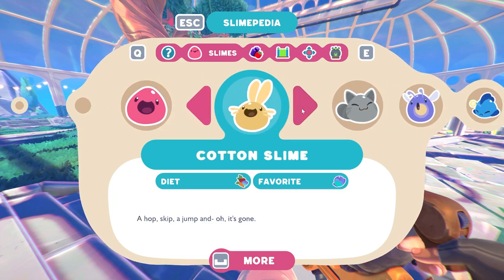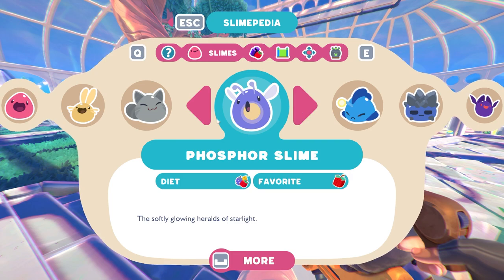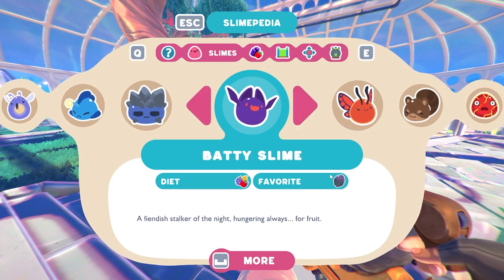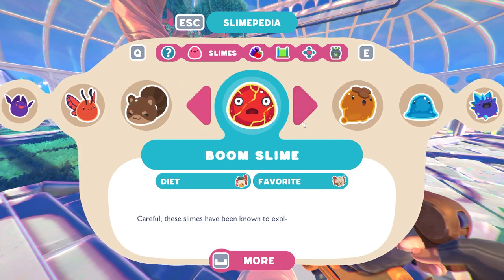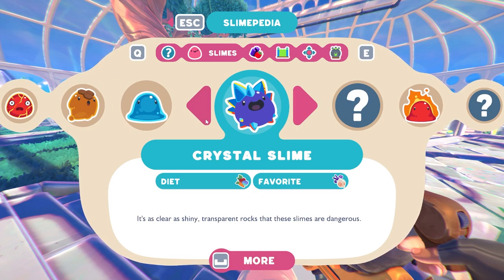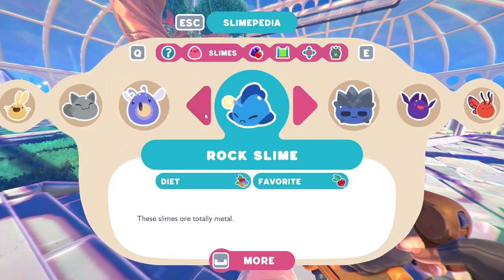This will show you all the slimes that you have found and their favorite food. One thing I don't like is that they don't tell you the name of the food right there, but they do give you a little icon. In this video I'm going to show you how you can find water lettuce, heartbeat pomegranates, mint mangoes, and odd onions.